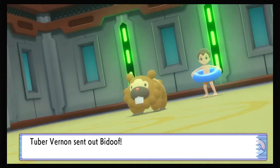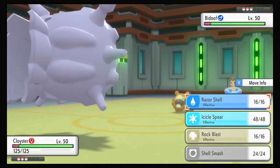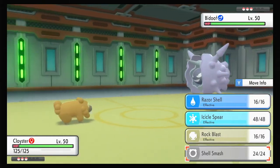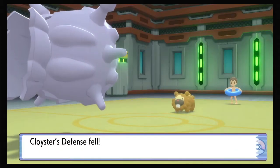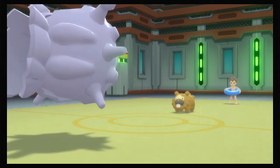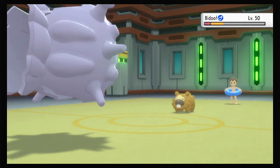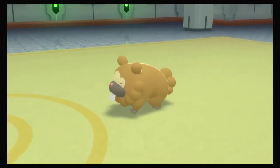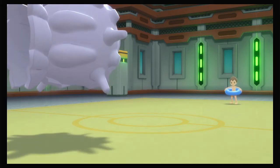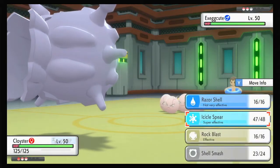One of my buddies wants to make a team based around Bibarel. We're probably going to do some games for fun. He has two teams he wants to run, I have a few of my own. Some people set rules where it's one item per type - no double sash, double Life Orb. That might be something for Coliseum too - I've seen that ruleset a lot.